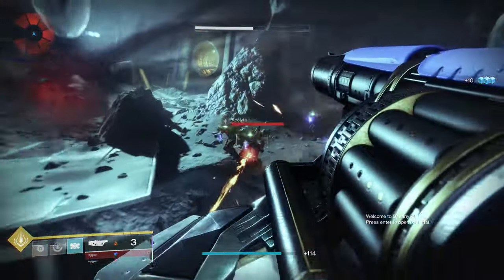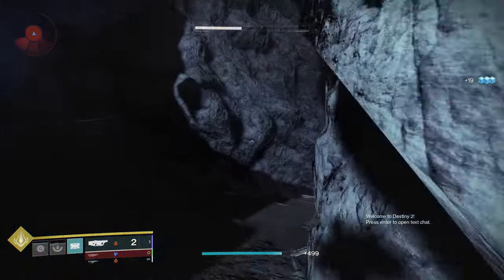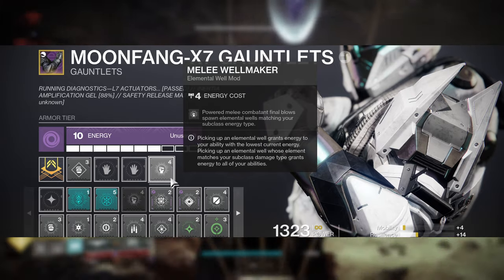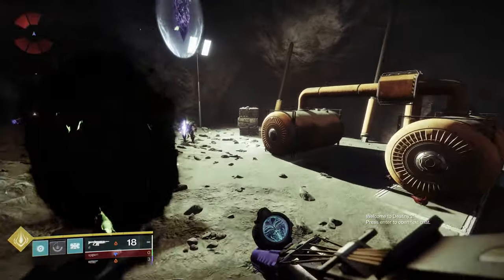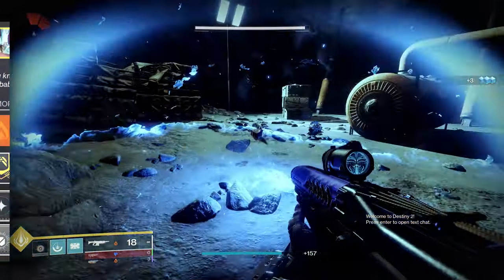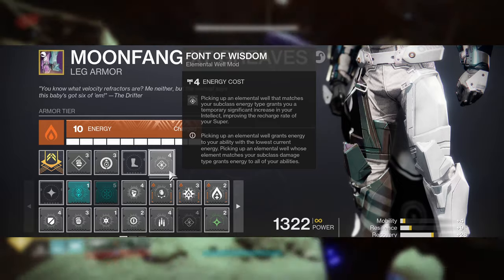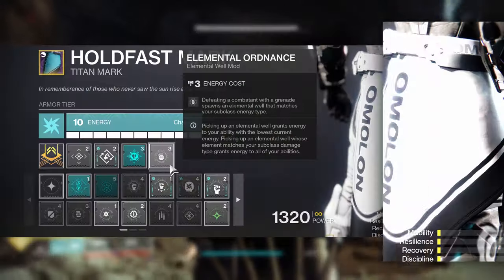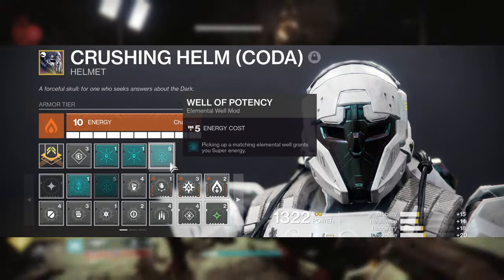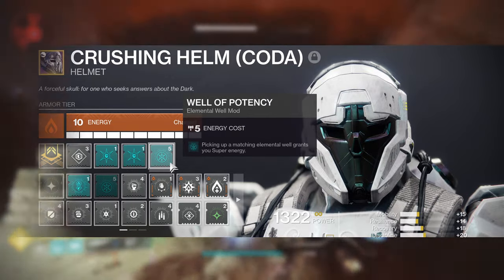Now let's talk about these major mods. We need Melee Wellmaker, Well of Striking, Font of Wisdom, Elemental Ordnance, and the artifact mod Well of Potency. Melee Wellmaker drops an Elemental Well matching your subclass any time you get a kill with a powered melee. Well of Striking grants you melee energy any time you pick up an arc Elemental Well. Font of Wisdom cranks your intellect up to 100 for 30 seconds any time you pick up an Elemental Well matching your subclass energy type. Elemental Ordnance drops an Elemental Well matching your subclass any time you kill an add with a grenade. And Well of Potency grants you 3% bonus super energy every time you pick up an Elemental Well matching your subclass energy type.